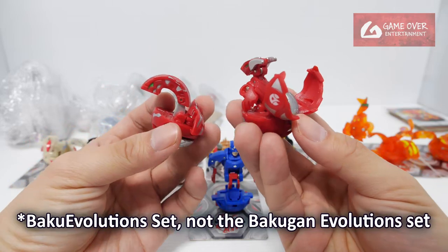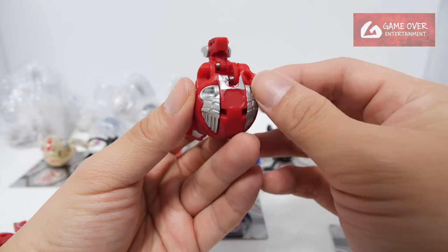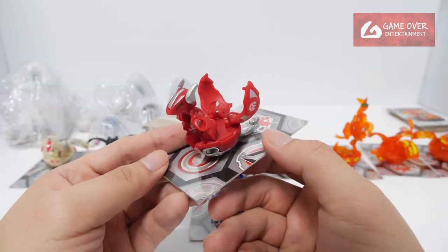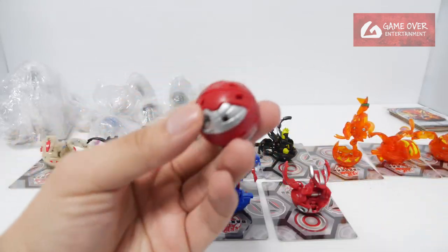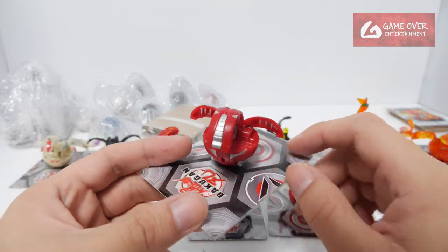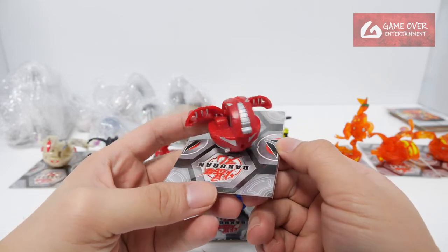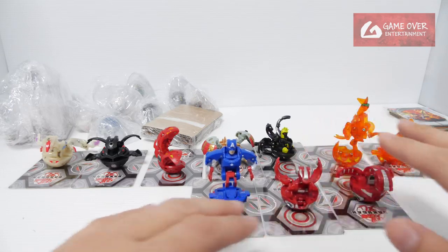This is part of the Bakugan Evolution set. This is Pyrus Helix Dragonoid — the feet are metal, so it's quite heavy. This is the Bakugan Evolution version of Helix Dragonoid. And this is Dragonoid from the same set — there are a total of three in the set. This is the diecast version of Dragonoid, also from the Bakugan Evolution set. It's still a bit difficult to find.